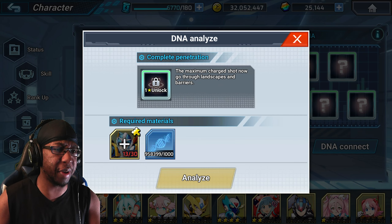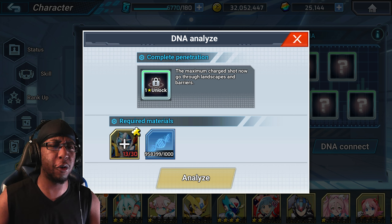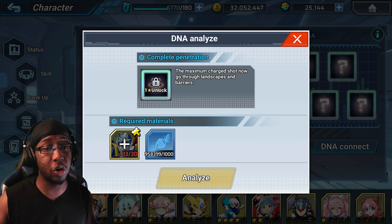First up: Complete Penetration — charge shot can now go through landscapes and barriers. That's fantastic for 4th Armor X because one of his biggest weaknesses is that he can't pierce terrain, and with this his charge shots go through terrain and barriers which is great.